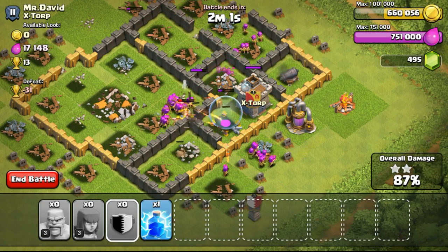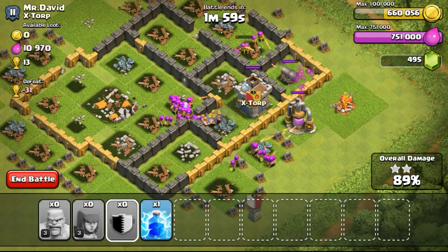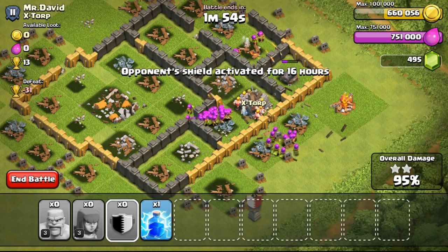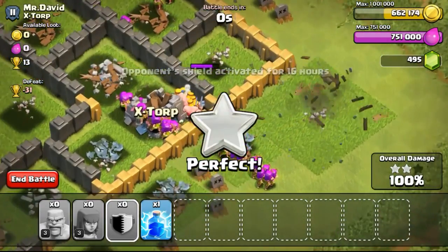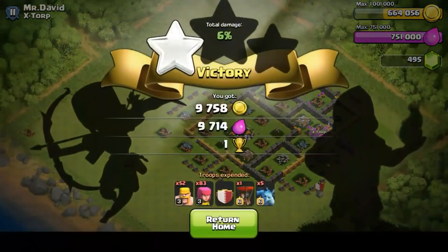Going back to the raid — there's only one cannon left to defend against all my archers and barbarians, so it's definitely going down. It's going to be a 3 stars. 90% has already been done, and then eventually taking out that last structure, scoring the 3 stars.